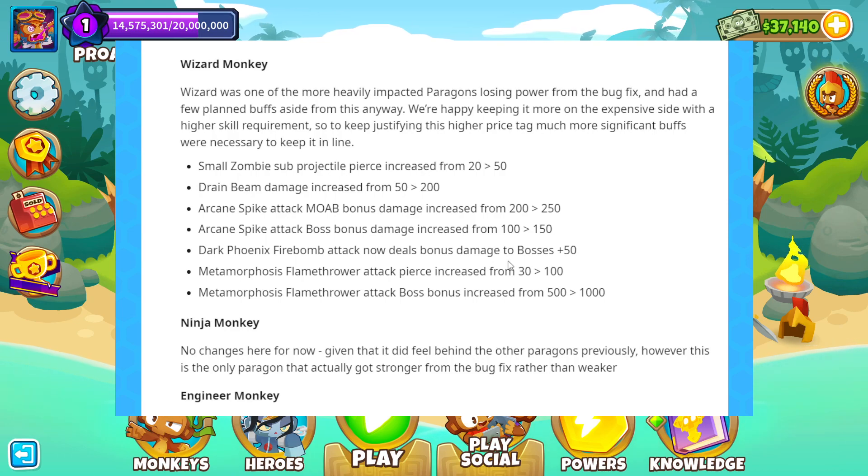Wizard Monkey was one of the more heavily impacted Paragons, losing power from the bug fix. They had a few planned buffs anyway and are happy keeping it on the more expensive, higher skill requirement side. Significant buffs were necessary to keep it in line: Small Zombie Sub Projectile Pierce increased from 20 to 50. Drain Beam damage increased from 50 to 200. Arcane Spike attack MOAB damage increased from 200 to 250. Dark Phoenix Fire Bomb attack now deals bonus damage to bosses plus 50. Metamorphosis Flamethrower Attack Pierce increased from 30 to 100, and attack boss bonus doubled from 500 to 1,000.